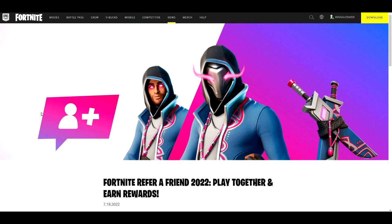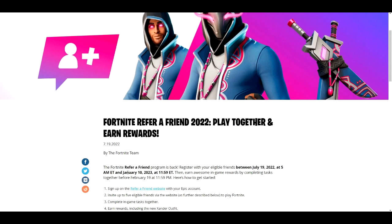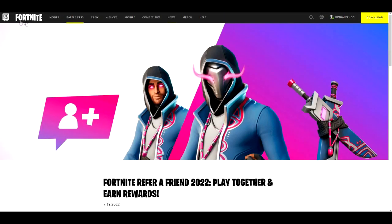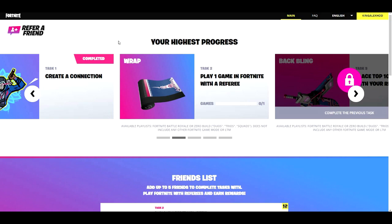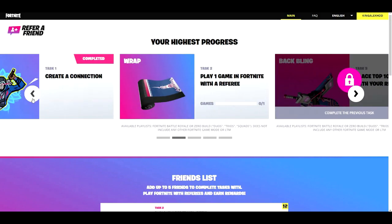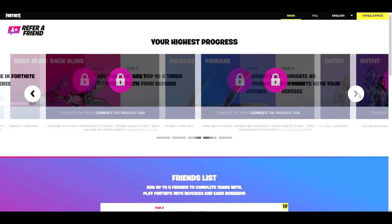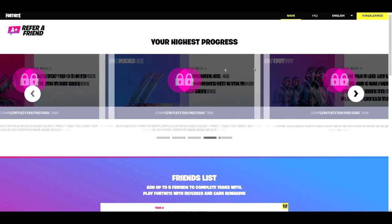Another free reward is the Refer-a-Friend program, which runs until next year so you have plenty of time. Go to the Fortnite website and sign up on the Refer-a-Friend page. You need a friend who hasn't played Fortnite in at least a month. Both of you need to reach level 60 to get the free skin.